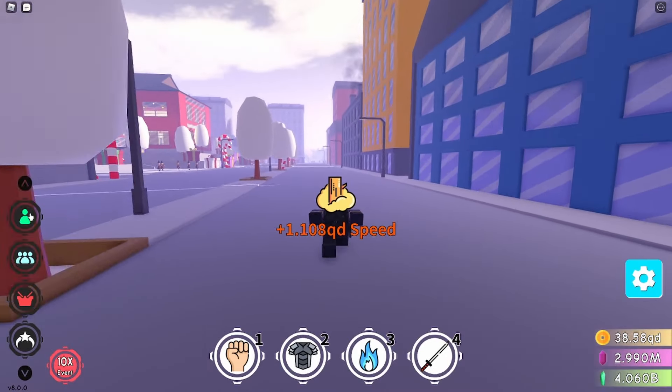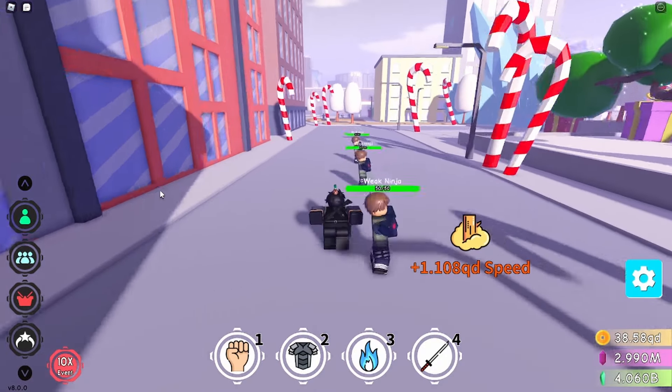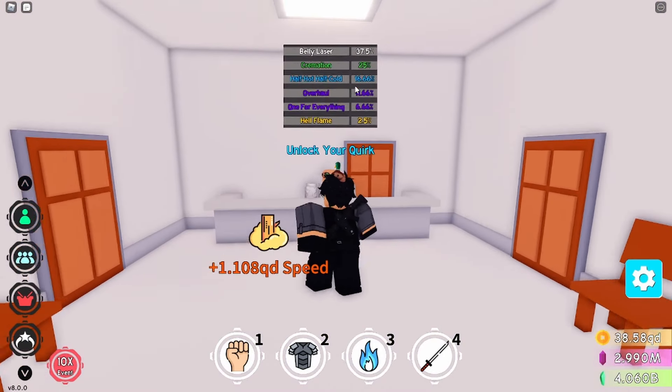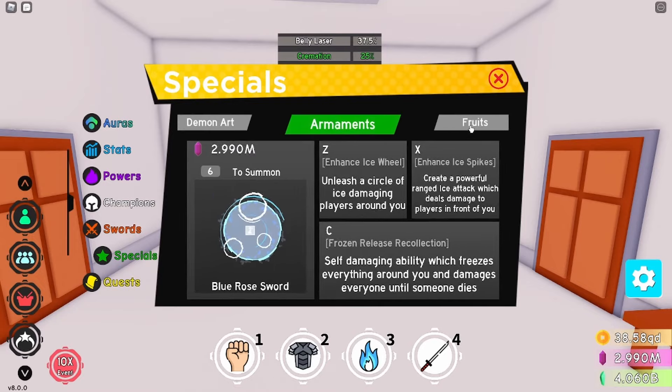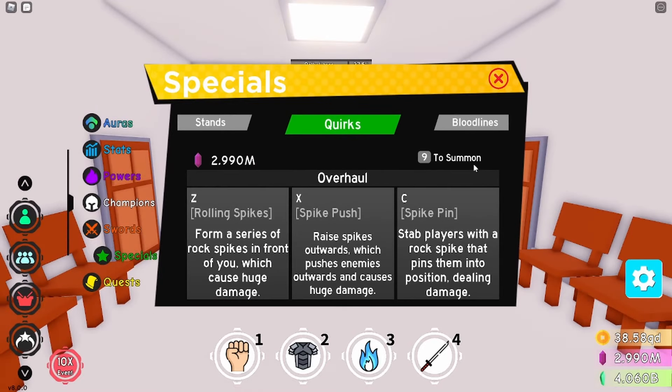First of all, what you guys need to kill Nicholas the Renegade very quickly is a quirk called Overhaul. If you guys don't know which quirk that is, it's in here — it's an 11.66% chance. It's the Overhaul, this thing right here. It's very very overpowered.